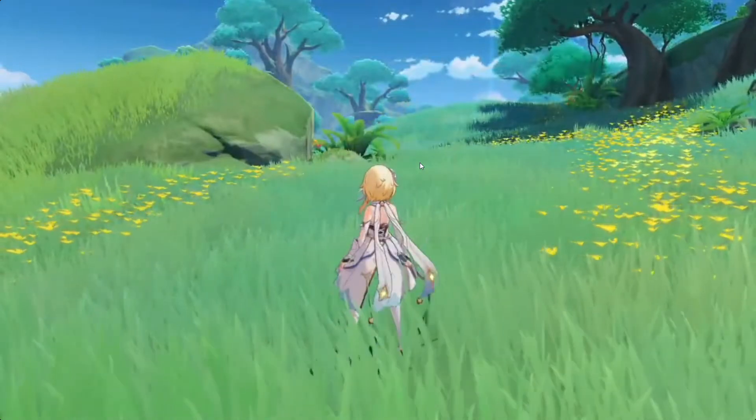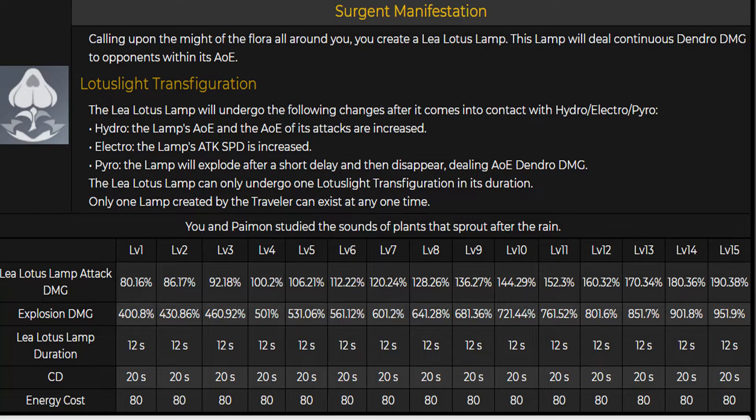The burst is called Surgent Manifestation. It calls upon the might of the flora all around you, creating a lotus lamp. This lamp will deal continuous dendro damage to opponents within its AOE. It will also undergo the following changes after coming into contact with hydro, electro, or pyro. With hydro, the lamp's AOE and the AOE of its attacks are increased. With electro, the lamp's attack speed is increased. With pyro, the lamp will explode after a short delay and then disappear, dealing AOE dendro damage.